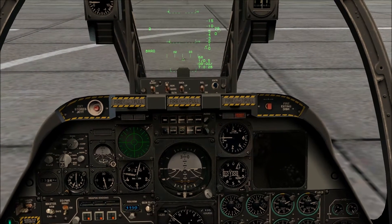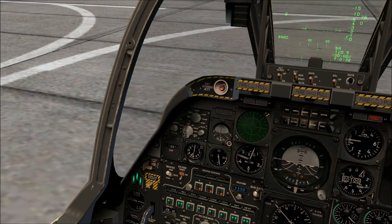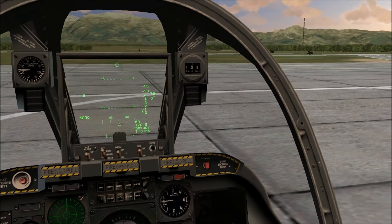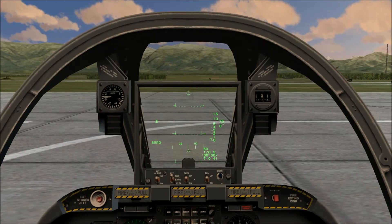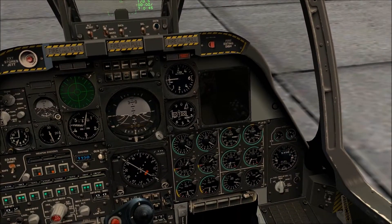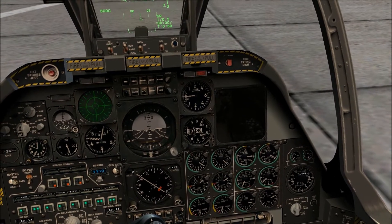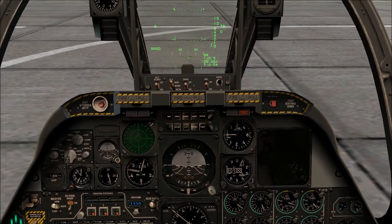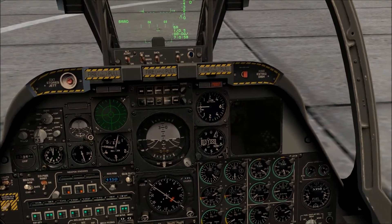We are back in the cockpit, this time of an A-10, A-10 Alpha model. We're playing Lock-On Flaming Cliffs 2, and this is going to be pretty much just a test run here. I haven't flown Lock-On for a while, so I'm going to need to get re-familiarized with the cockpit. I wrote down my key bindings and have it here handy, so it shouldn't be too bad.